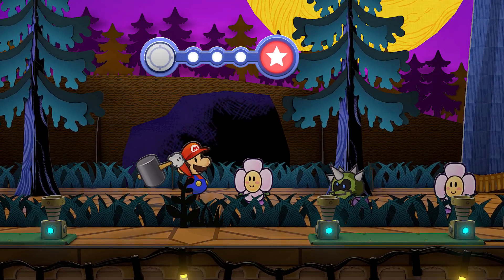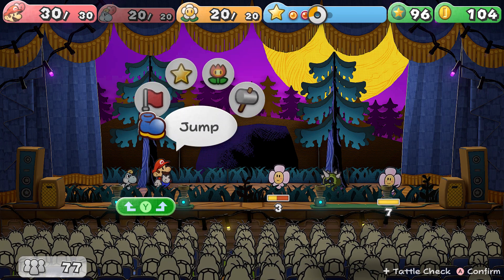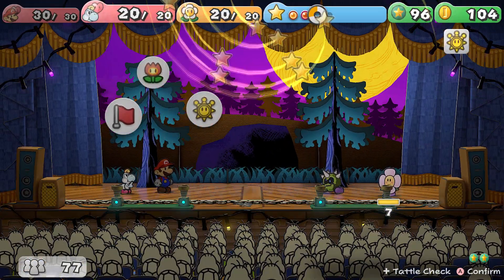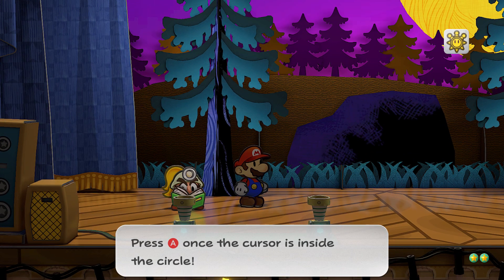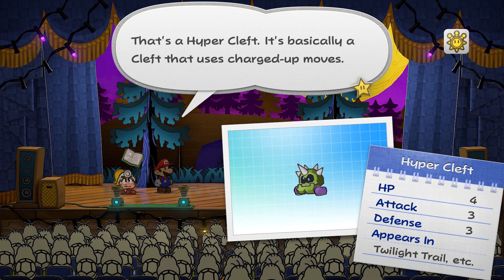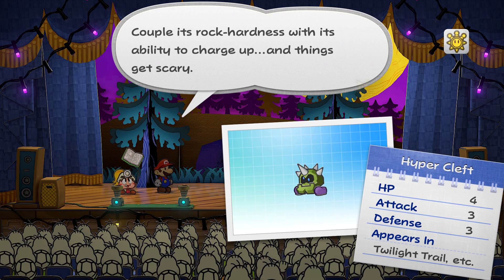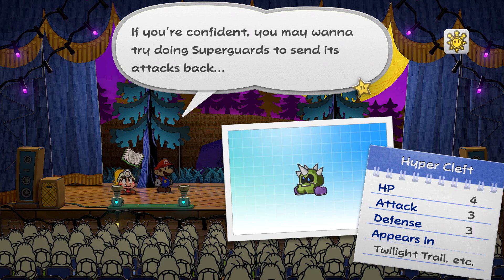I'm honestly happy the golden daisy's not here because it did so much damage. All right, new enemy. Let's do this — swapped out with Goombella. It's always great to tattle because you get to know the enemy's weakness and how to beat them easily. That's a Hyper Cleft — it's basically a Cleft that charges up. Max level is four, attack is three, defense is three. High defense, and when it charges up its attack power raises to nine — oh my goodness.